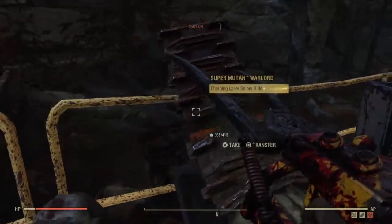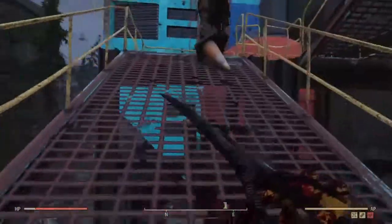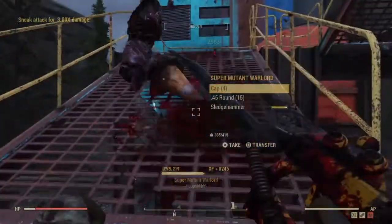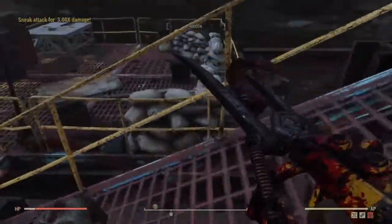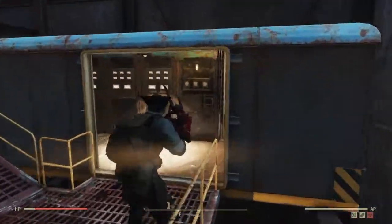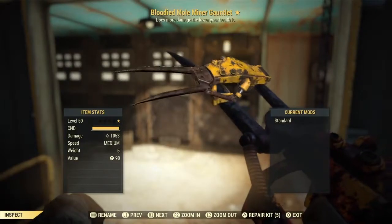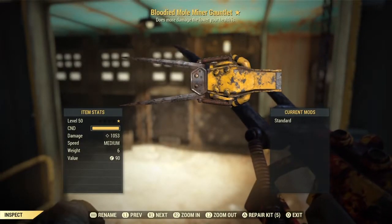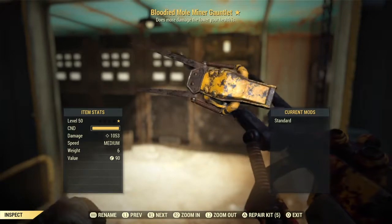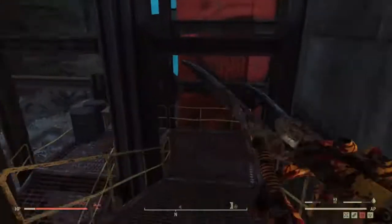He had cotton candy bites. Odd. Maybe that was his favorite food before he was a mutant. Now this isn't even my own weapon - this is my friend Bold's weapon. So if you want this thing, he's probably going to be selling it for about 500 caps. So if you want it in your hands, go buy it off him. But anyway, let's just head inside.